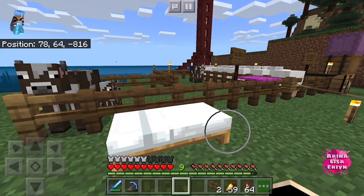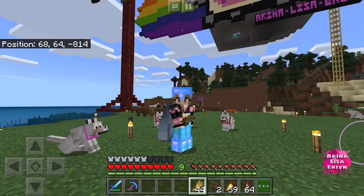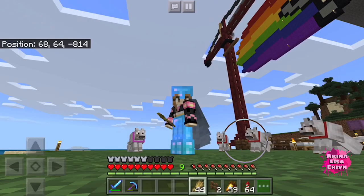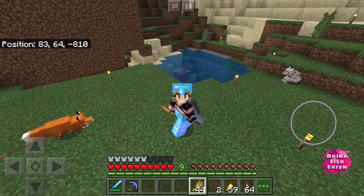I forgot to tell you — my llamas did run away. I had to go back and take some stuff, and I realized they're gone with the carpet and the chest. They are still gone, so I don't know. I guess that's all for the house tour and that's my base. I will breed more cows, get the cow farm ready, maybe find some foxes so I can breed this fox. See you in the next video, bye!